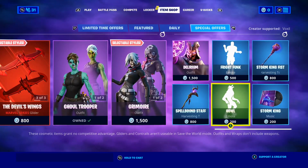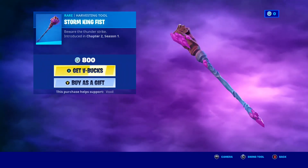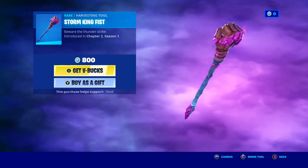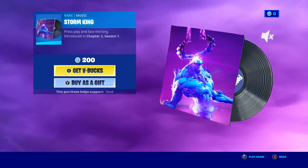But just before we get into it guys, let's take a quick look at today's item shop. Of course, we do have the Storm King Fist Pickaxe making a return — a pretty awesome 800 V-Buck Pickaxe. Let me know if you guys want to gift it down below. Such a dope pickaxe. Of course, we have the Storm King Music Pack as well making a return.